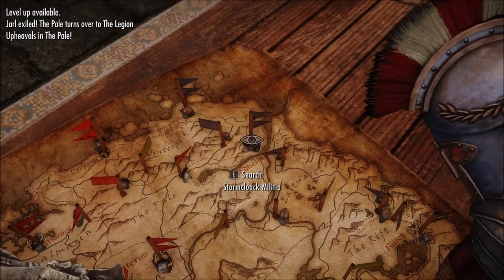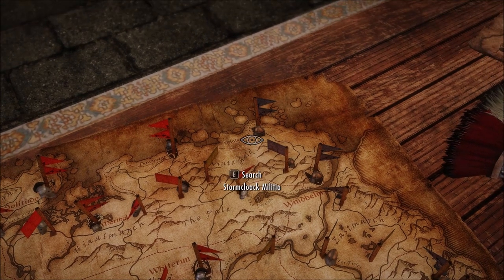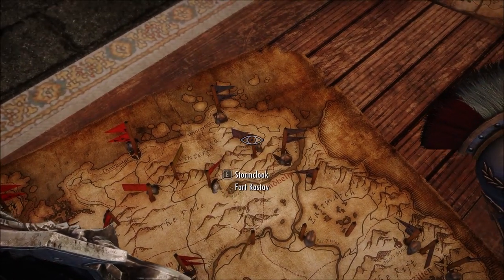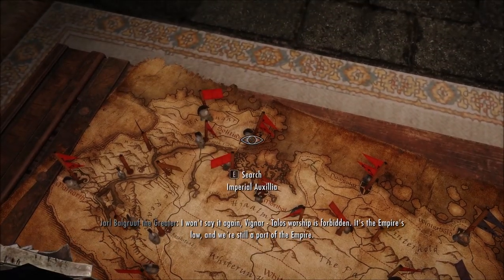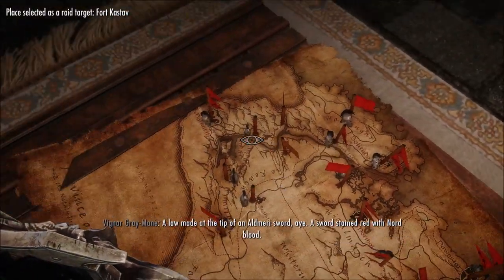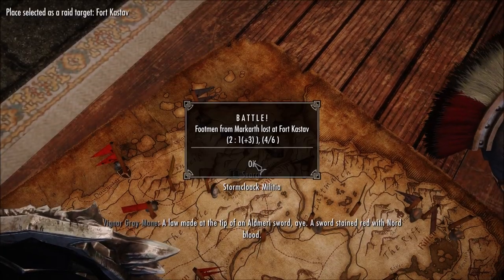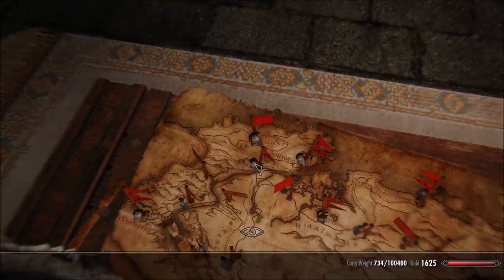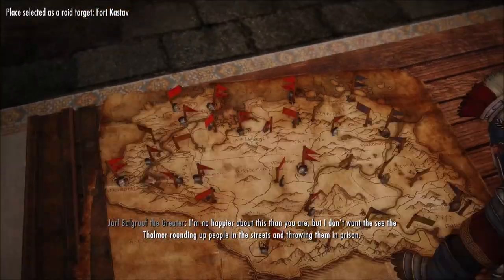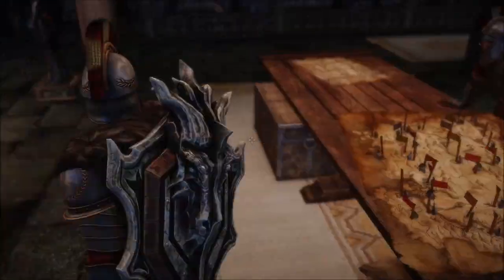Now we can try our luck with Winterhold - probably the most lightly defended hold in all of Skyrim. We want to attack it to at least take its defenses. We keep losing though - it was nine-to-one odds, which is bad. One more try... lost. We can't progress on the board game to take Winterhold.